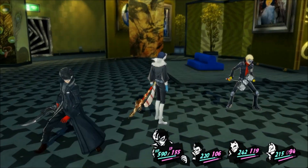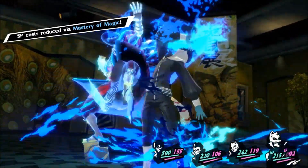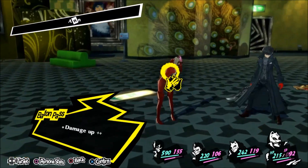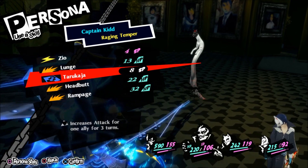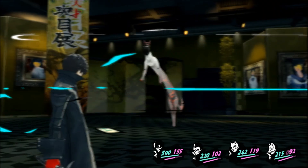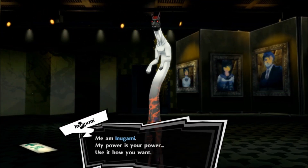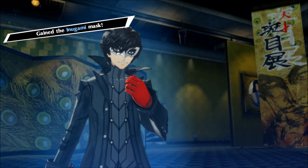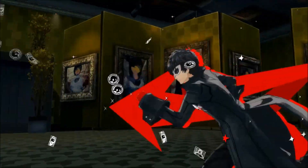I think Inugami was supposed to be weak to wind — the downside of not bringing Morgana. Let's get Ryuji in here. He's probably going to join. Well, that was quick. I'll probably release him because I already have an Inugami at a higher level, and we didn't get enough money.